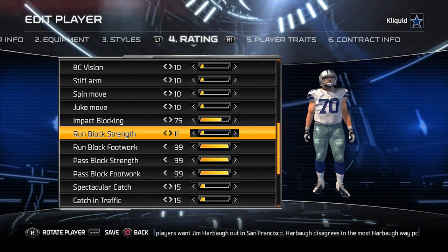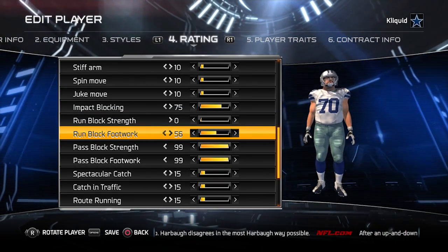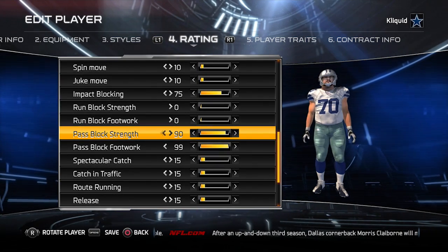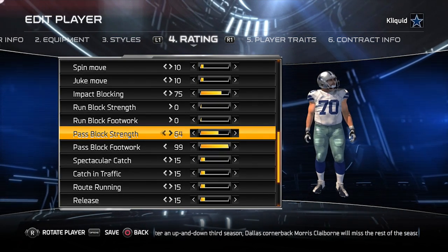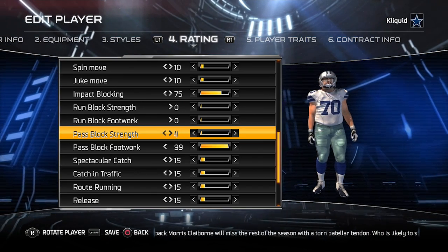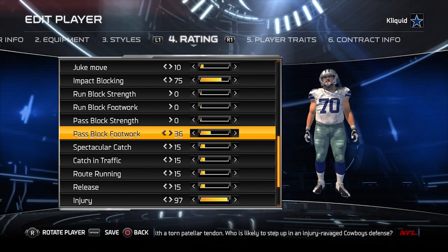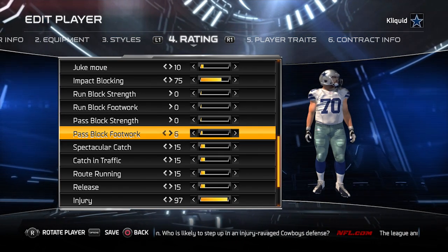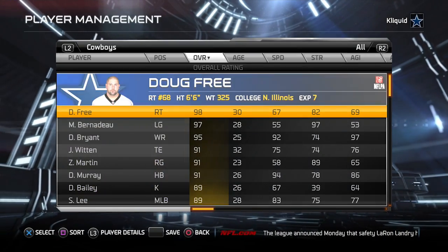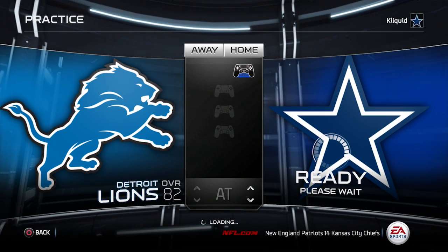What happened when I dropped the RunBlock Strength, RunBlock Footwork, and all those attributes down to zeros was that their overall ratings were actually boosting — all of the offensive linemen were in the high 90s. I think Tyron Smith was a 99. Other things go into the overall attribute beyond just RunBlock and pass blocking, like strength and acceleration. I ended up changing it for all of the guys, by the way — that was just an example.